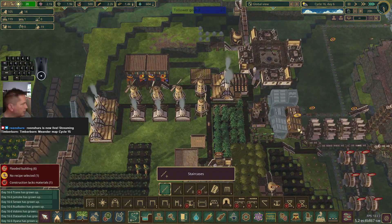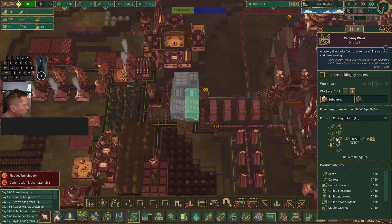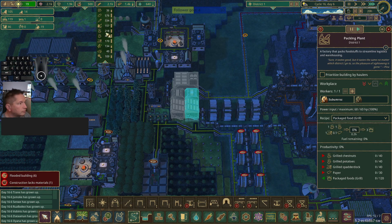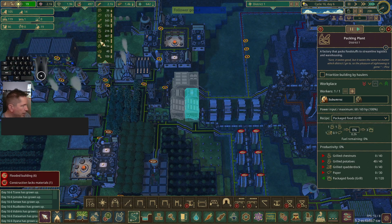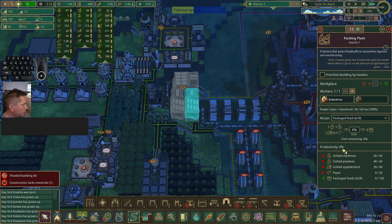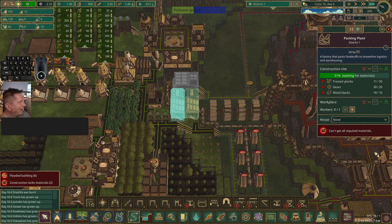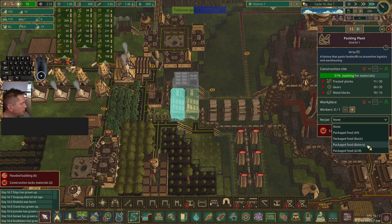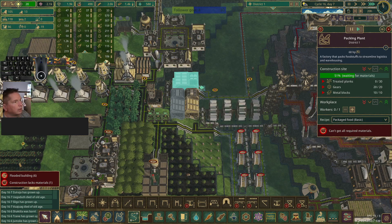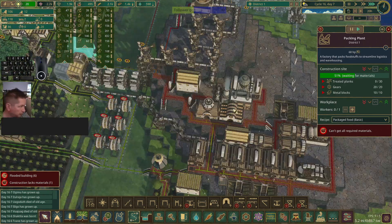The food packaging building is built. We want to package food — we need a little bit of everything. Do we have chestnuts? We have chestnuts, potatoes, and spatterdock. We have some paper, so let's do that since it's already filled up. Now we'll change one to bakery and another to basic, and we'll see what ingredients those need when they get built.